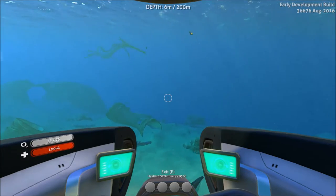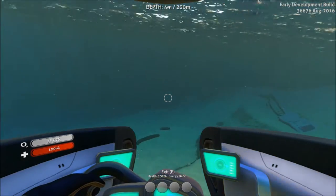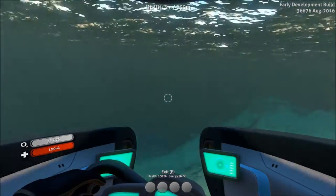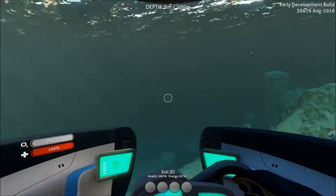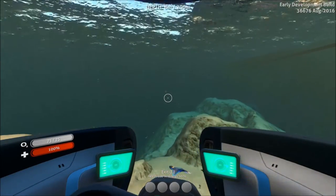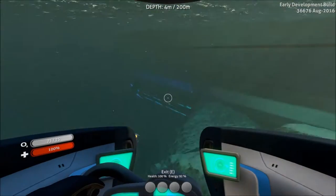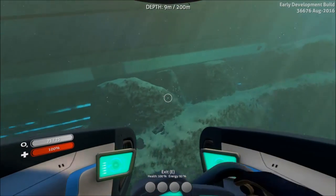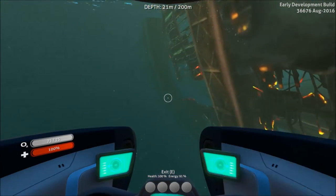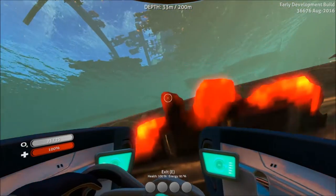Here we are on the side of the Aurora. There are a couple of problems — first being that creature over there. Just swim past it, don't let it get you, stay your distance. It's big and makes a lot of noise, but that's pretty much all it does. If it comes swimming for you, try to make an evasive maneuver. It appears they've also updated the Aurora — you can no longer go in through the floor into the reactor room. You now actually have to get in through the front. There are some Reefbacks down there but they don't seem to come up here, so you should be safe.